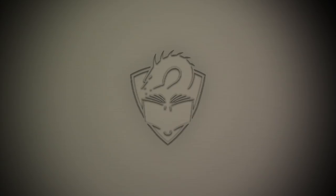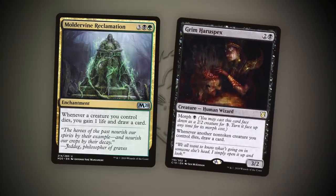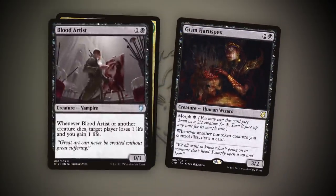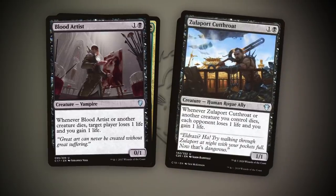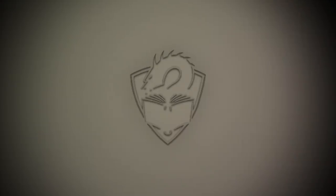They aren't the only effects worth triggering though. Whether you're looking at drawing cards through Moldervine Reclamation or Grim Haruspex, draining or gaining life with Blood Artist and Zulaport Cutthroat, or making treasure with a Pitiless Plunderer, there are countless ways to benefit from creatures dying.